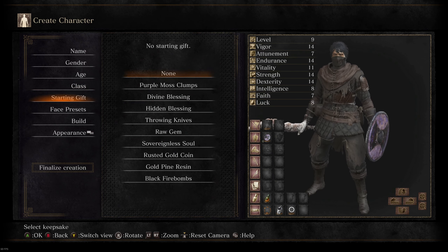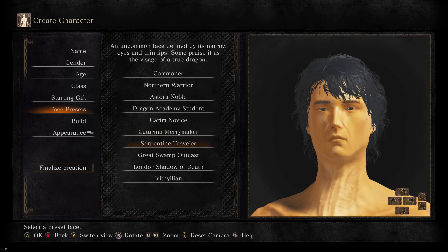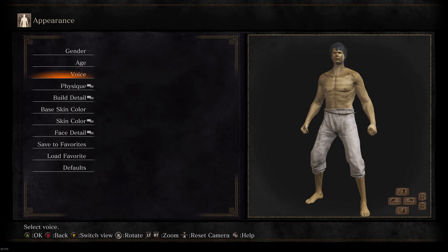Starting gift options: purple moss clumps for poison curing, HP cures ailment, hidden blessing, throwing knives, raw gem, firebombs, souls, gold coin, pine resin, black fire bombs. Let's go raw gem to upgrade my weapon right away. Face presets — great swamp outcast looks good. Let's get into Dark Souls Archthrones.